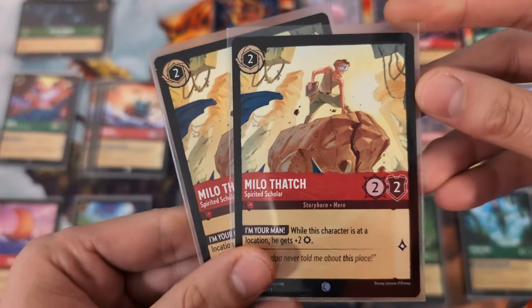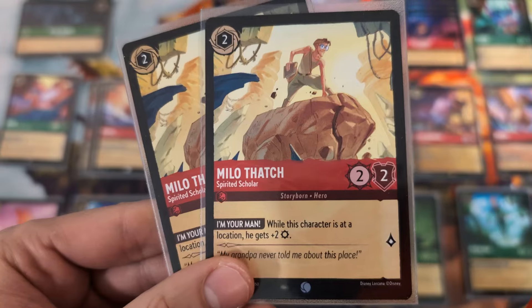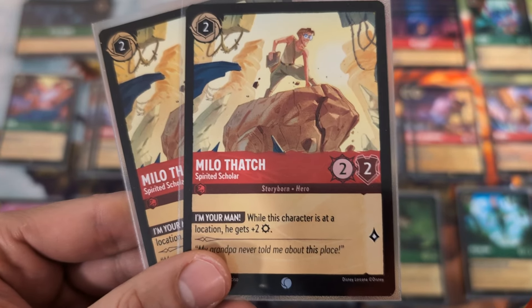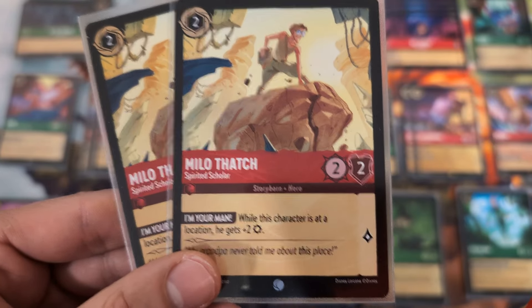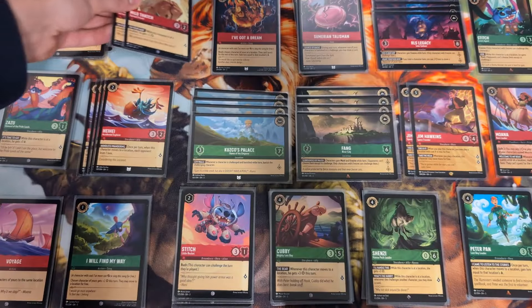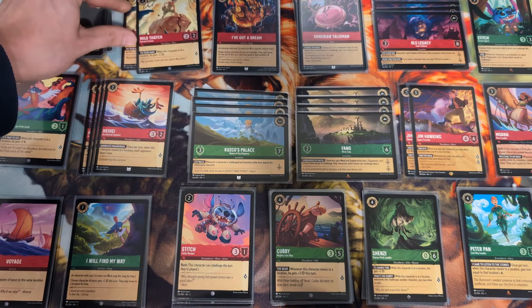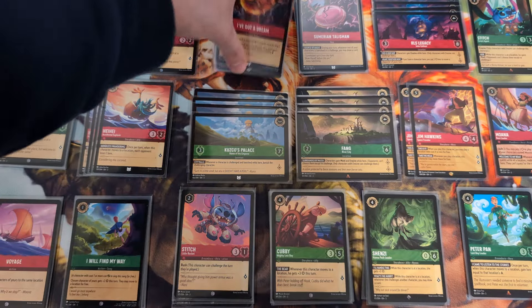We are running four Heihei Accidental Explorer - just an upside-down coconut bird. He's a 3-2 with Mindless Wandering: once per turn, while this character moves to a location, each opponent loses a lore. You can protect this guy by putting him in Cusco's Palace, Fang River City, or RLS Legacy and your opponent keeps losing lore. Pretty solid card. We also have a couple Milo Thatch - while he's at a location, he gets plus two attack, making him a 4-2 for two. Amazing.